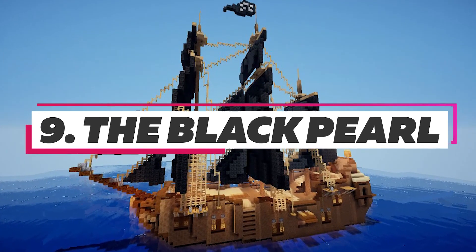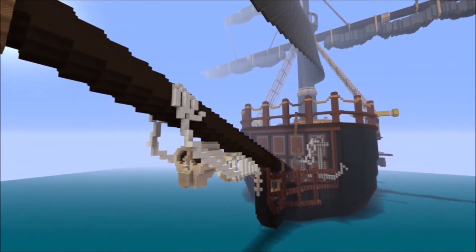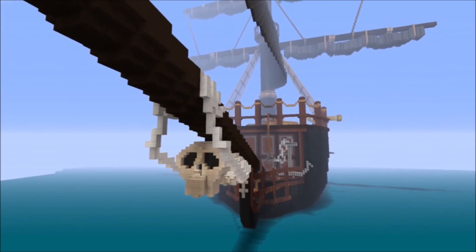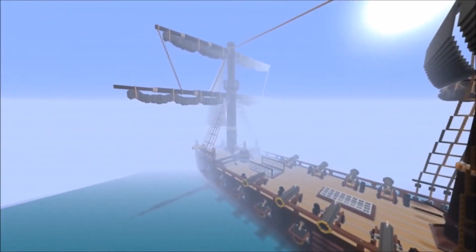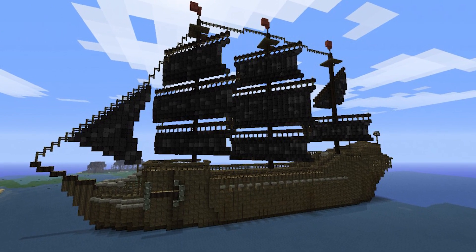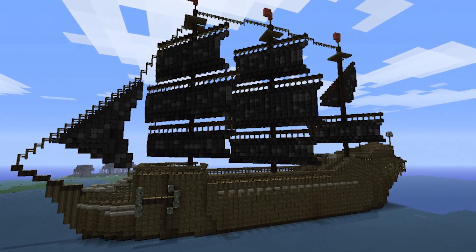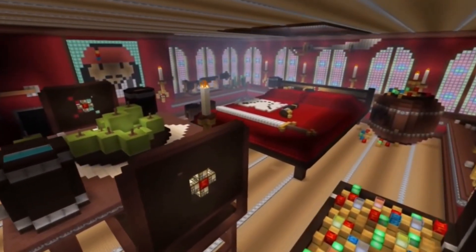Number 9: The Black Pearl. Fans of pirates, and more specifically Pirates of the Caribbean, can raise their mugs of rum in a toast to Demon Zombie's build of the Black Pearl. The detail is incredible for this build, from the window panes to the carefully constructed skull on the front of the ship. Even the sails, cannons, and pirate flags have been carefully recreated to an incredible level of detail. You can also go inside the ship and experience the captain's cabin.